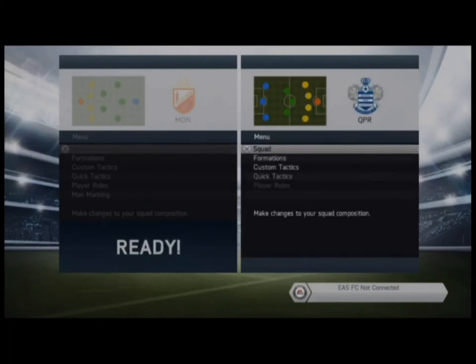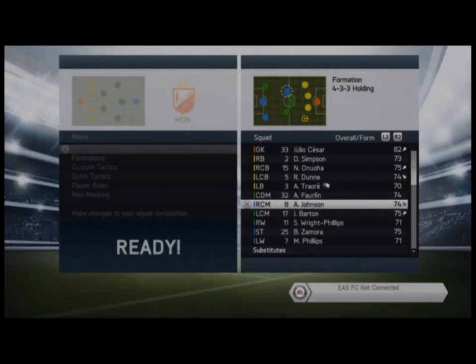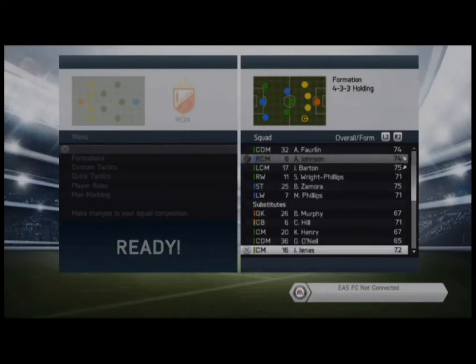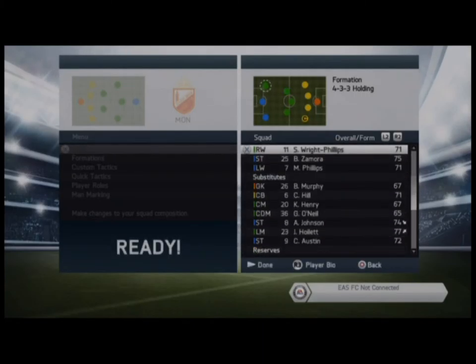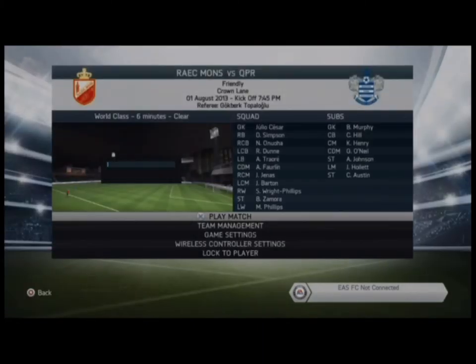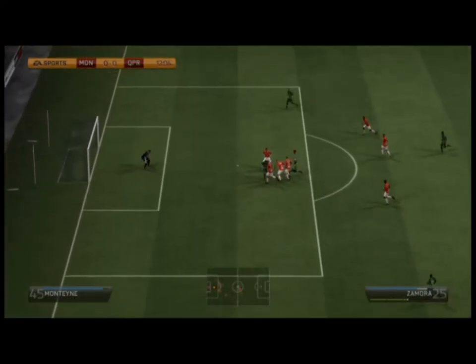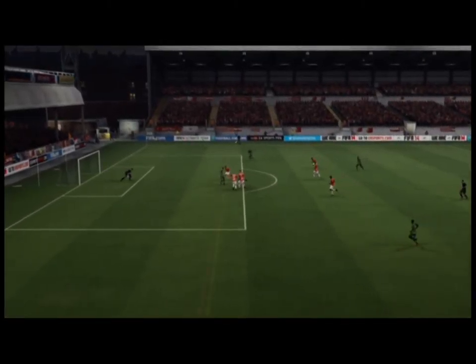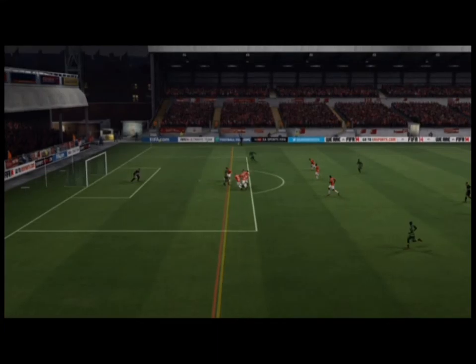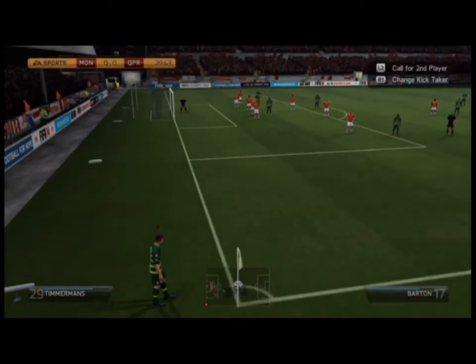It worked out really well. We took Johnson off and put Genus on, and went into the game. You see here Zamora — he manages to get a shot off, but Barton, I don't know what he was doing, standing right in front of Zamora's shot. I was thinking offside, maybe a penalty, because you can see Zamora was taken out there. But it just didn't work out.